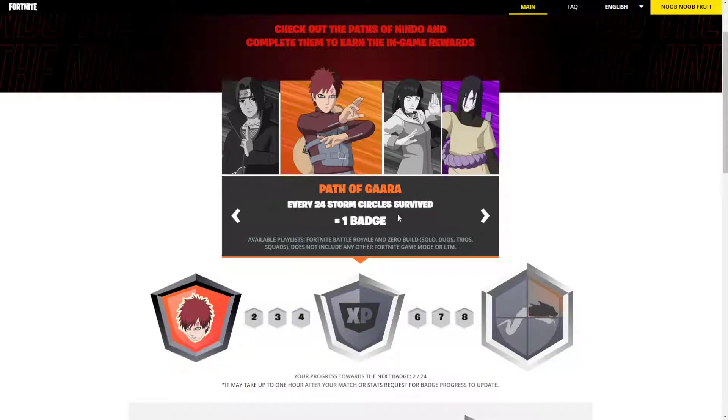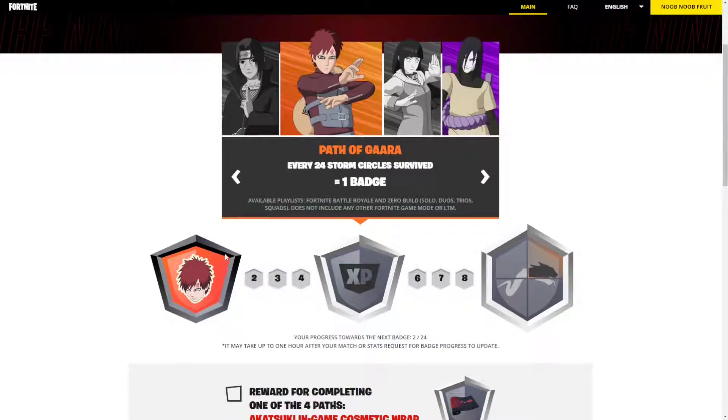The idea is that you have to survive a storm circle, meaning you have to survive the zone — like the blue storm. Once you survive 24 you will get one badge. For getting one badge you will get the Gaara emoticon, which is this right here. I think it's called Focused Gaara. I already got it, as you can see it is greened out for me.